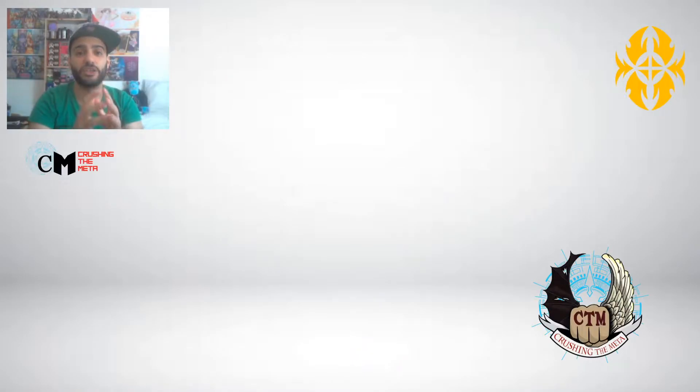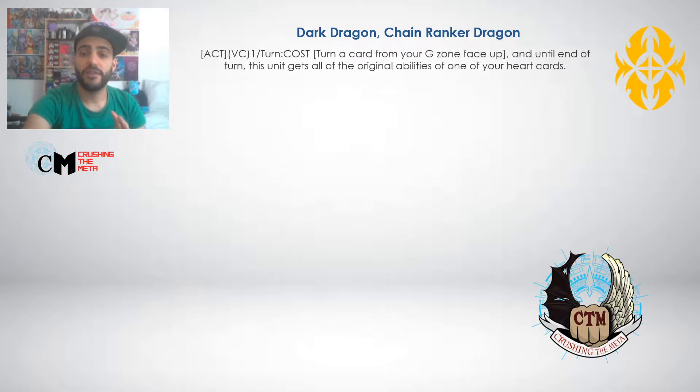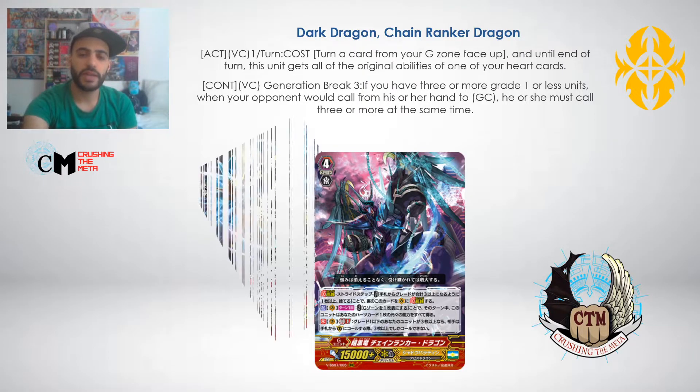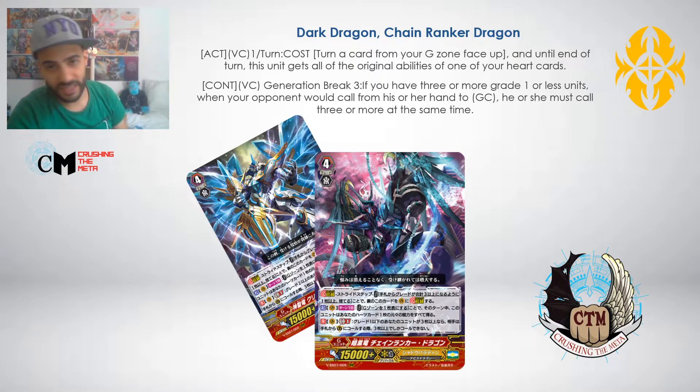Without further ado, let's jump into the actual content. First we're going to talk about the one from Shadow Paladin - it's Dark Dragon Chain Ranker Dragon. The name is already really nice. Its skill is once per turn: pay a cost, flip something face up from your G zone, and until end of turn this card copies all the original abilities of your heart cards. You might remember a card that does the same thing - yes, it's the exact same skill as the one from Royal Paladin. The only difference is the GB3 requirement: this one needs grade one or less on the field, while the Royal Paladin one needs grade two or greater.